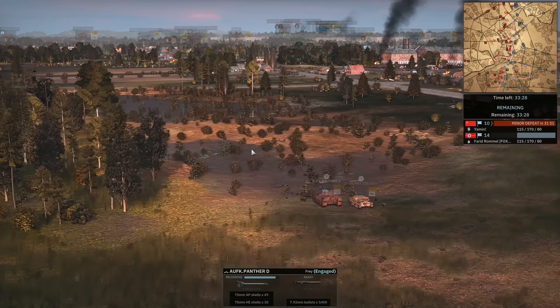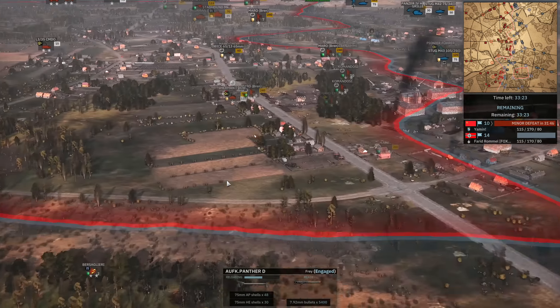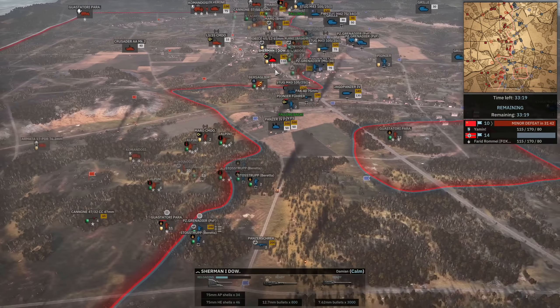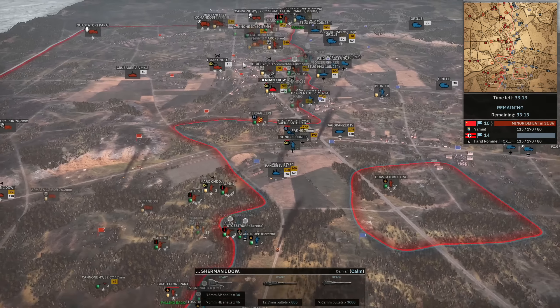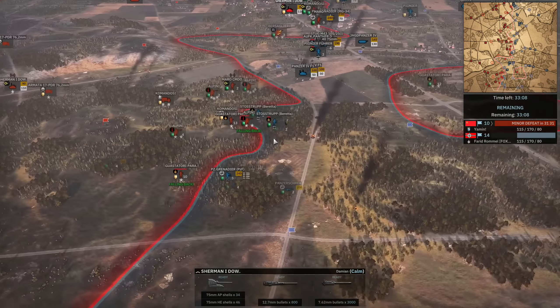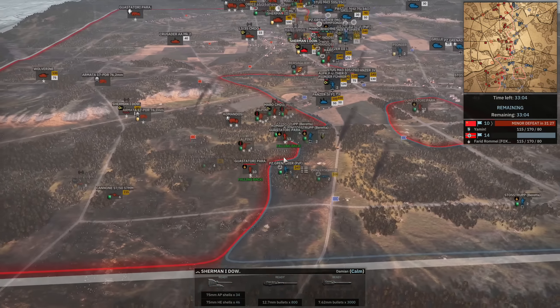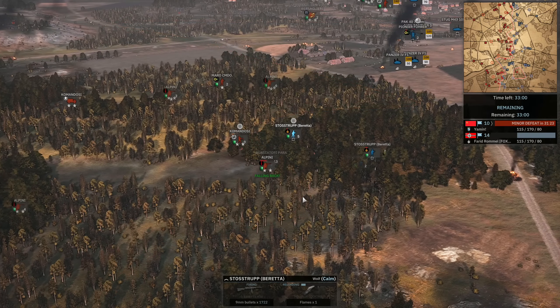Sherman I finding a side shot on the Aufklärung Panther D. The 105 fires again — can it bounce the shot? It can't. But that Sherman I — the reason it can bounce 120mm shells is because it's got 110mm of frontal armor, which is 10 more than the normal Sherman IIIs. I just realized that — I didn't know that either. So that makes a lot more sense. That feels a lot less dirty than it did before.